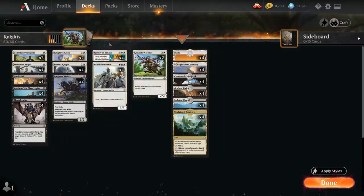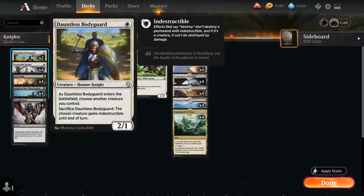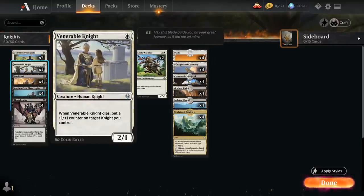A few ways to enable Revolt include sacrificing History of Benalia on the third chapter, or maybe sacrificing our Dauntless Bodyguard — our next 1-drop, a 2/1 Human Knight. As it enters the battlefield we choose another creature we control, and we can sacrifice the Bodyguard to make that creature indestructible until end of turn. We also have Venerable Knight, another 1-mana 2/1 that when it dies puts a +1/+1 counter on target Knight we control.